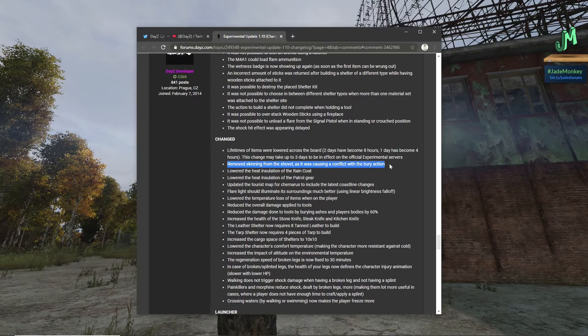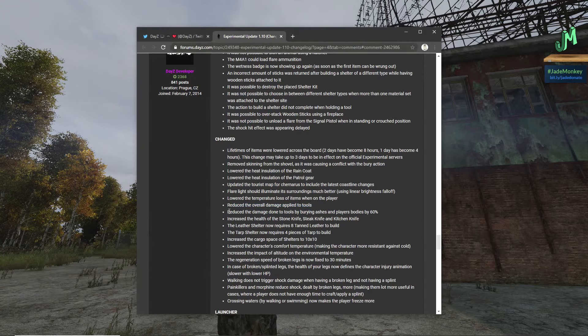Removed skinning from the shovel as it was causing conflict with the berry action. Lowered the heat insulation of the raincoat. Lowered the heat insulation of patrol gear. Updated the tourist map on Chernarus to include the latest coastline changes. Flare light should illuminate its surroundings much better using a linear brightness falloff. Lowered the temperature loss of items when on the player. Reduced the overall damage applied to tools — that's good because we were burning through those stupid quick.